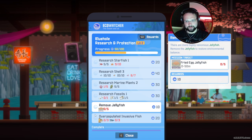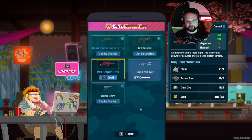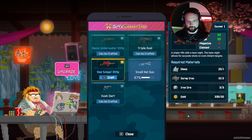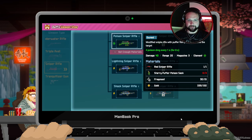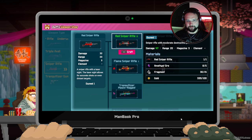We now need to kill titan triggerfish and great barracuda. Remove jellyfish — there are more highly venomous jellyfish, remove them to restore the environment. Fried egg jellyfish — have we even seen them yet? We can now make a sniper rifle. I'm pretty sure that's the awkward one when we upgrade the sniper rifle.